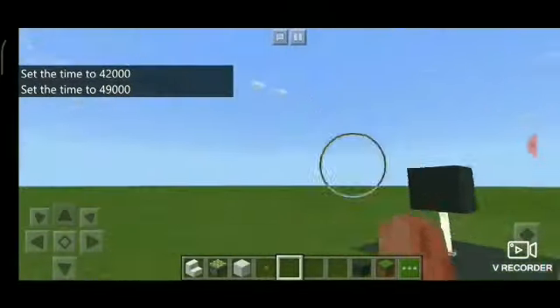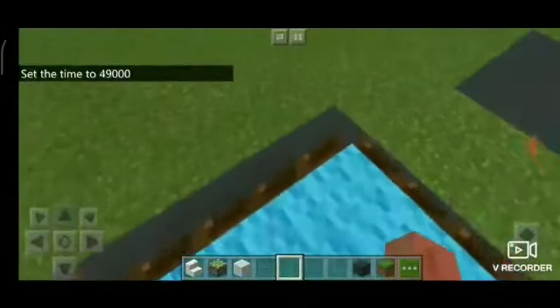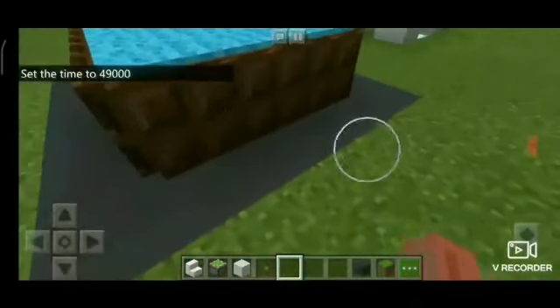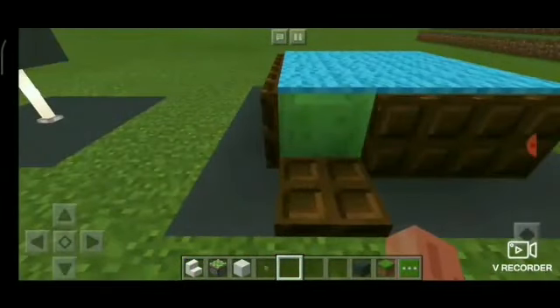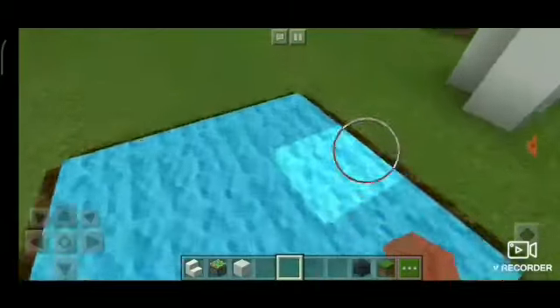That was number 1. Next we have the trampoline. It's only made out of slime. I made it only a 3 by 3 square, and I put trap hooks on it.